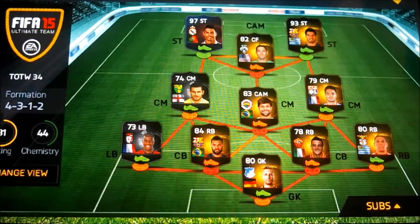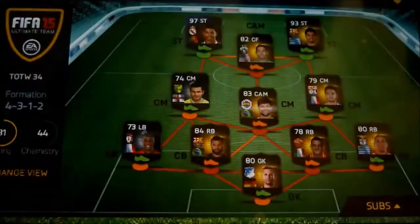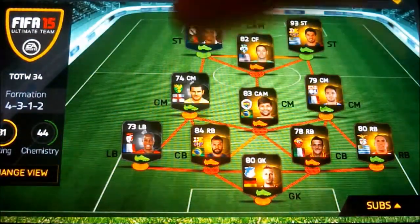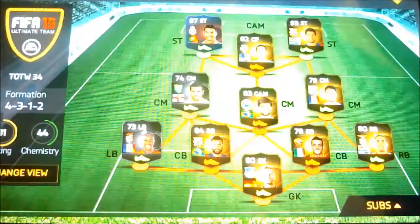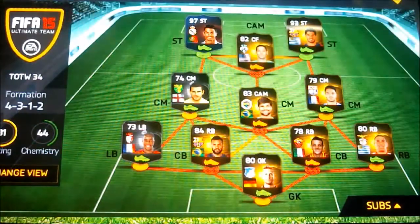Hi YouTube, TheTorresFC09 here bringing you another 3 for 15 Android video. In this video I'm going to be opening another 100k worth of packs, but before I do I'm showing you Team of the Week 34. It's probably one of the best ones because you can get a Ronaldo 97 rated - he's really rare - and you can also get Suarez as well. Maybe we can pull one, probably not but you know.